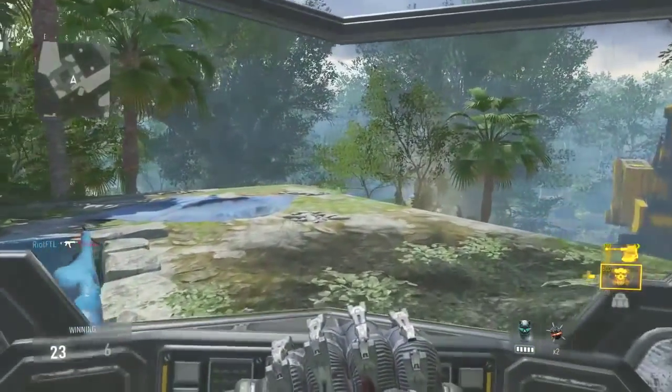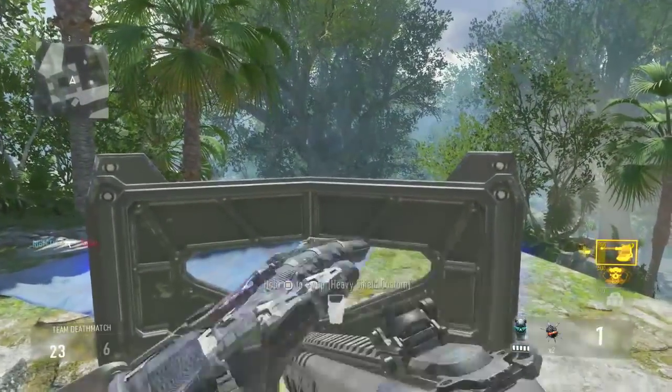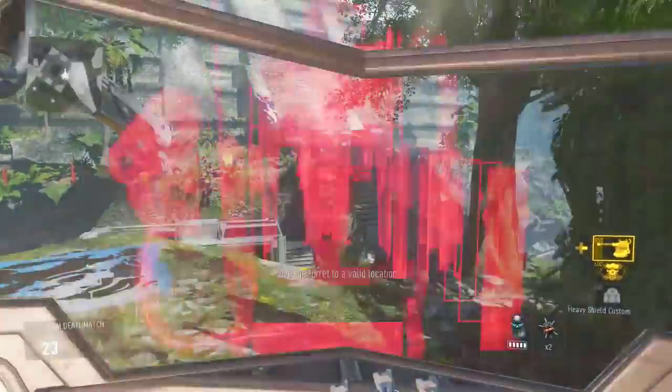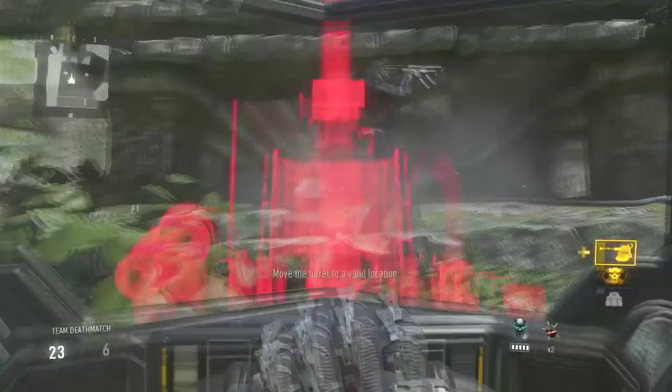I came up with another way, so if you guys get stuck on either of the others, this way is really easy. Just deploy your shield, click right on the D-pad, and a second later pick up the shield — that's it. And you'll have this really cool animation glitch, so go troll some friends with this.